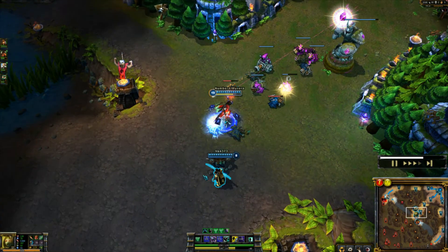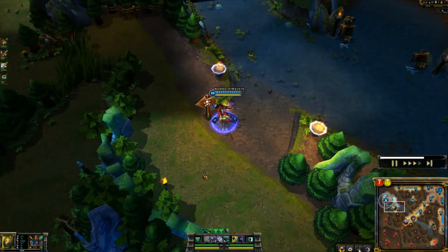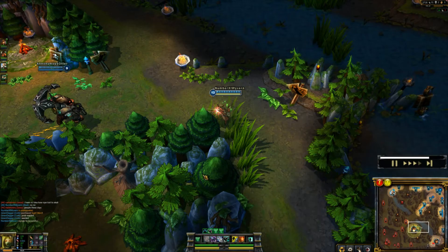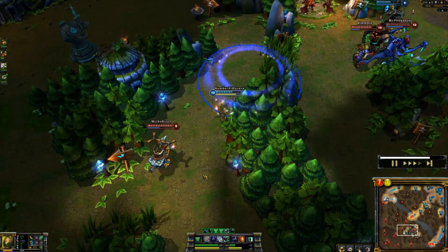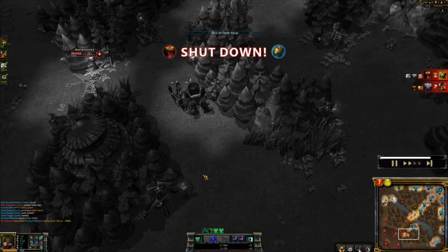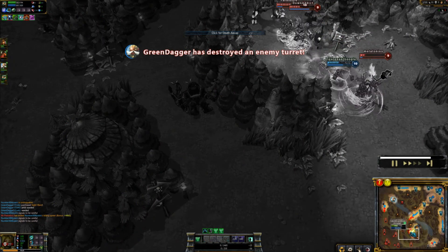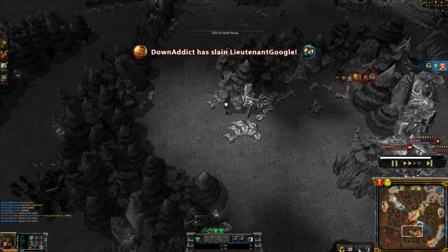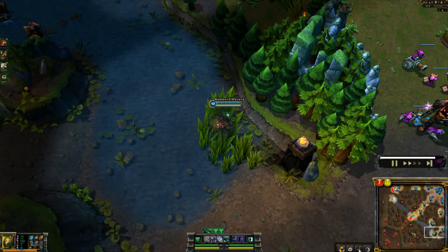I head over to mid lane to get some farm up, then go top. We dive Cho'Gath but unfortunately I'm getting focused very hard. We get a kill on Corki but it was a 2-for-1 exchange. Amumu comes in, gets a kill on Janna, and then unfortunately dies. That wasn't a good trade for us.